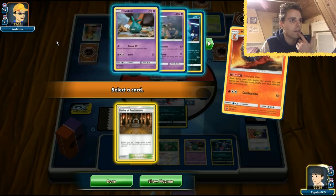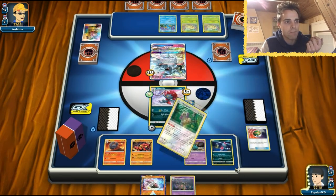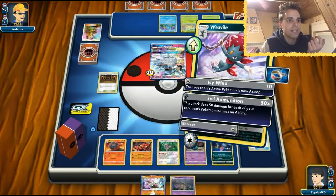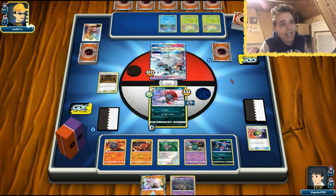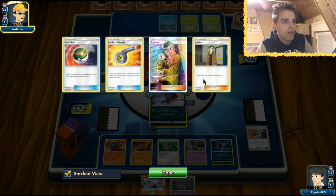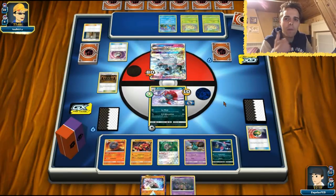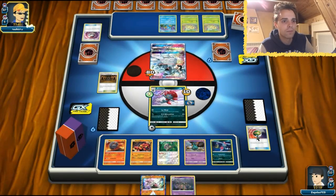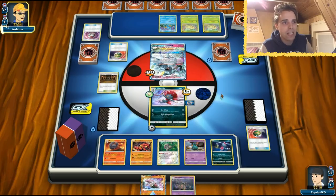Let's fill up the bench with Sneasel and Garbodor. Now I'm going to Smooth Over for whatever I want and draw it immediately with Instruct. We still have a Judge left - that's awesome. Let's put the Shrine in play to get extra pressure going. We already have the Choice Band so no extra energy attachment needed. We draw out the Shrine with Instruct and then smack for huge damage next turn. Evil Admonition is currently dishing out only 60 damage with three abilities, but once he gets out another ability he's done for.